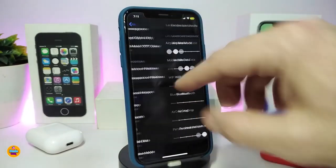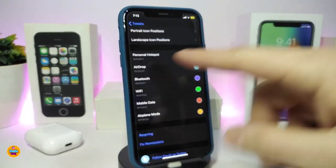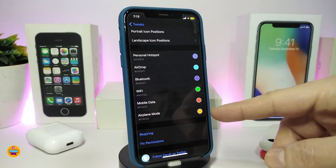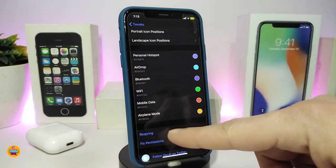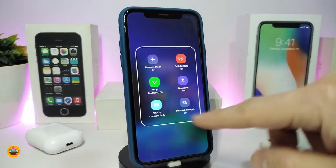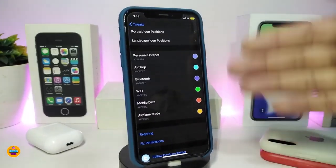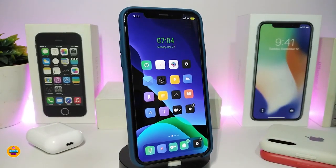There's another section where you can change colors for toggling the Personal Hotspot, AirDrop, Bluetooth, Wi-Fi, Mobile Data, and Airplane Mode. It's pretty simple — just pick your favorite color. Once you make changes, reset/respring your device so it applies all the changes. When you launch your CC and tap and hold, you can see the custom colors inside your CC just like that. This tweak is called Better CC Icon 13.